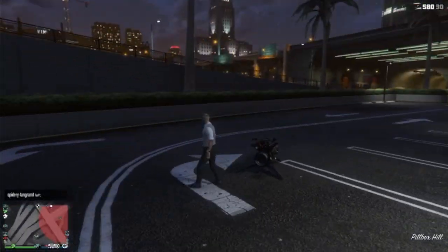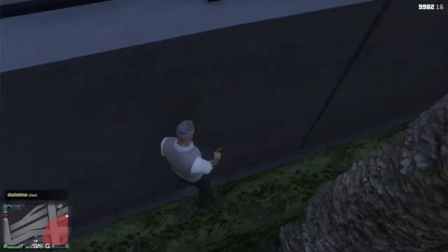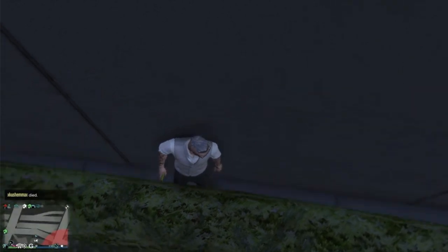All you want to do is pop up on that ledge, go over the hedges to the far end, duck for cover like I am right there, and then wait for you to drop between that wall and those hedges.